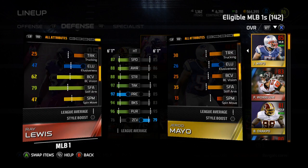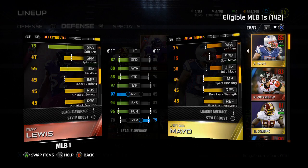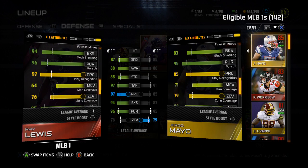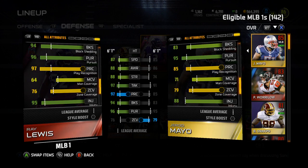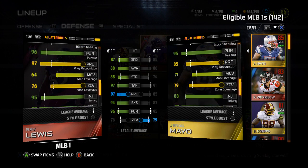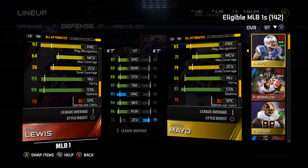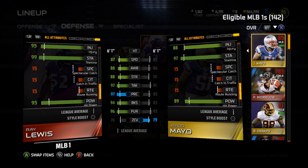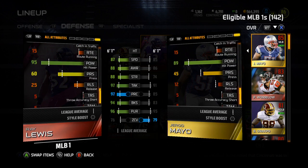60 carrying, 97 tackle — that's what we're talking about. 73 jumping, stiff arm so you can stiff arm with him. He's got an 83 power move, 94 block shed so you can bring him on some legit blitzes, 96 pursuit, 97 play recognition, 64 man coverage, 76 zone.